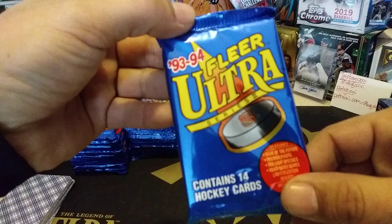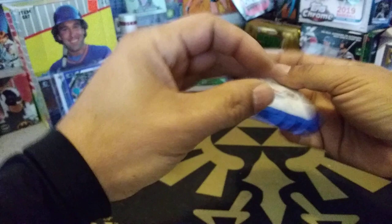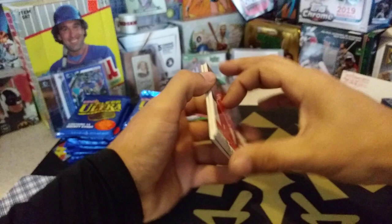Let's get into it — 93-94 FLIR Ultra Series 2. We opened Series 1 a couple of mismatch weeks ago. Inside you can find Chris Osgood, Thebolt, and Paul Correa. Hopefully we'll find one of those cards for C. Rogers. Let's see what we got.